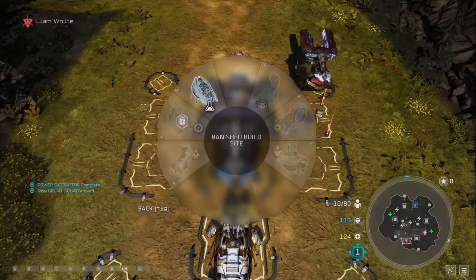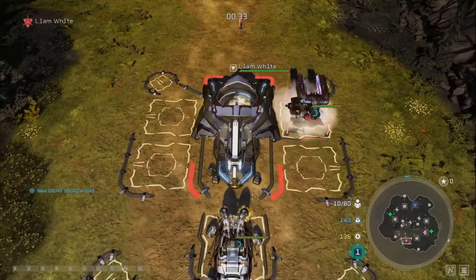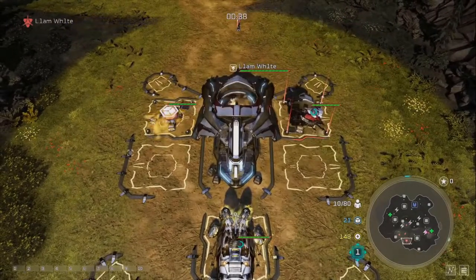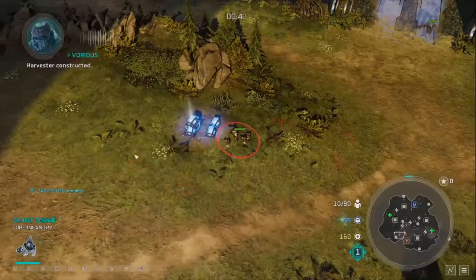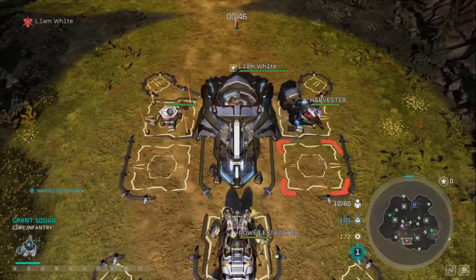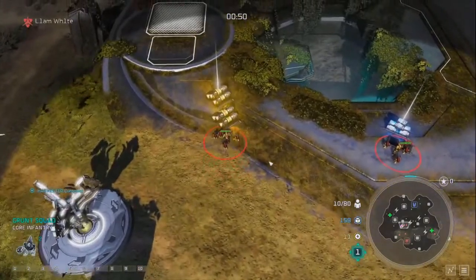Essentially in this build we're massing as many grunts as possible early on and going for a push at around the 2-minute mark to the opponent's base with grunt lines. We're going to focus down their Generator, and we'll get all that energy back quickly because of combat spoils - so it's worth it in this scenario.